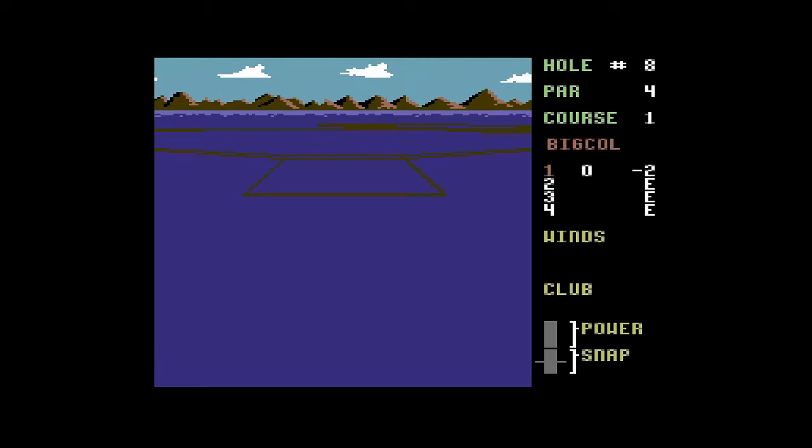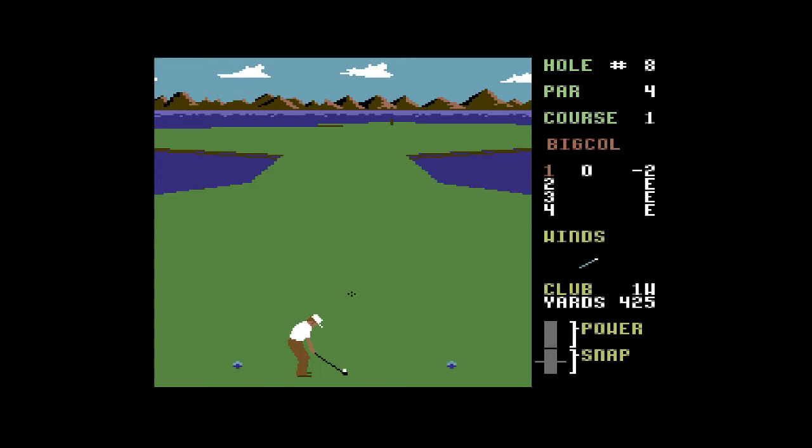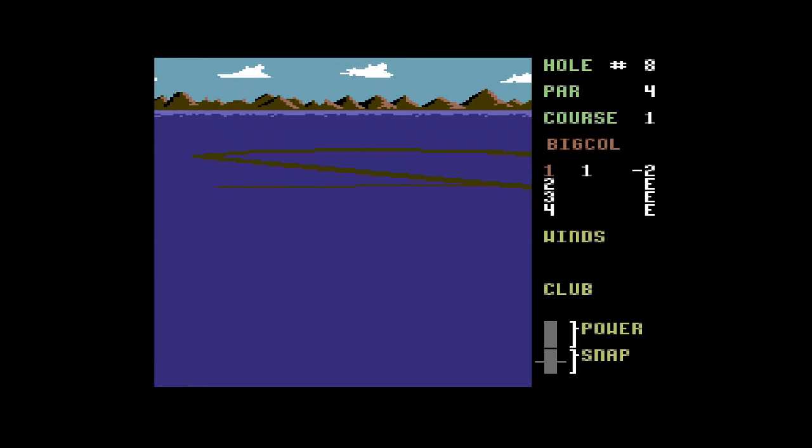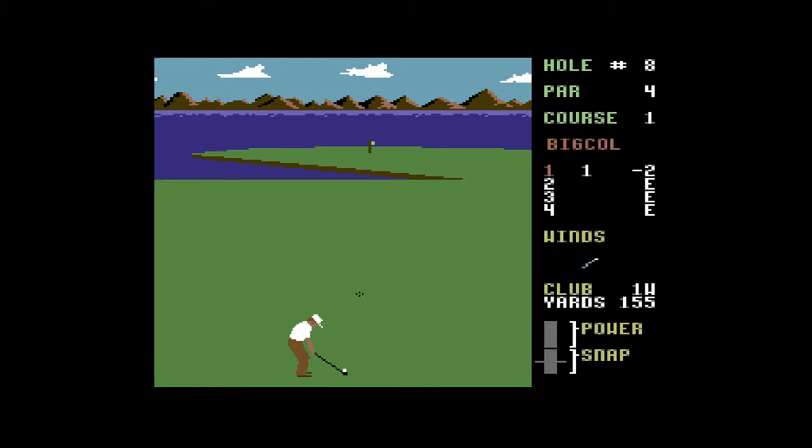I think it originally came out on cartridge, probably more for security than format reasons. With the disk-based version, the disk loads in the extra courses. I think you could buy expansion packs with new courses — these are fictional courses, but I think some of the other levels had real courses.